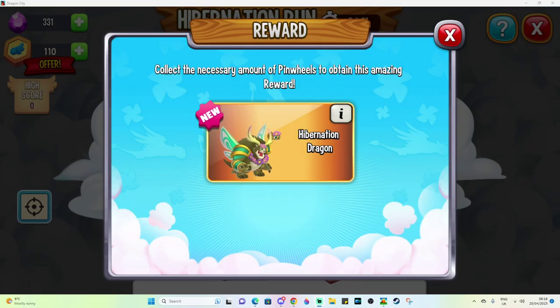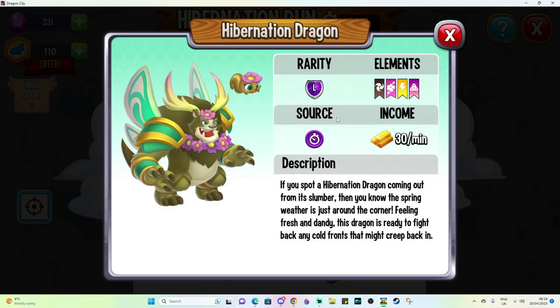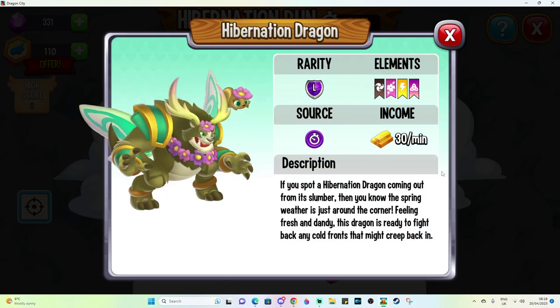G'day all! I hope that you are doing fab-tabulously today. You may have already seen, but we do already have a runner event that has started in Dragon City, and along with all of the other spring into action events, we have this one along with Mr. Hibernation, which is a very cute dragon.